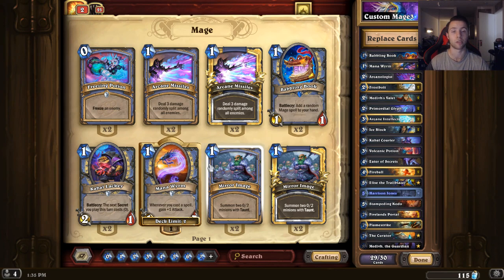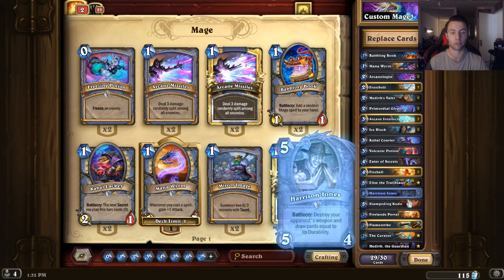Now I tend to have mostly all the cards, which is great. If you don't have the cards — for example, Harrison Jones is grayed out. The best way is to craft it. Unfortunately I can't craft it because I don't have enough dust. I'm shy 1500 dust of Harrison, which I somehow dusted a while ago. I don't know why but I did.